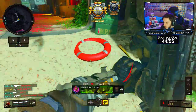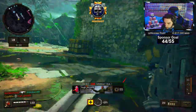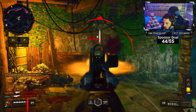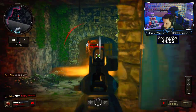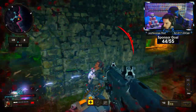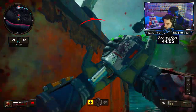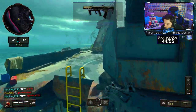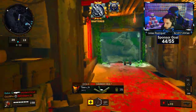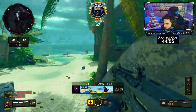Got the headshot — that's good. Here we go, use headshots. Maddox going crazy right now. I got a Hunt camo, let's get it! Locking some attachments as well. Oh yeah, headshots are easy with the Maddox.